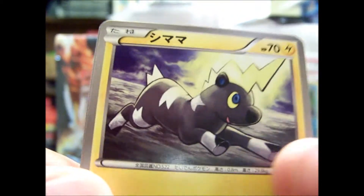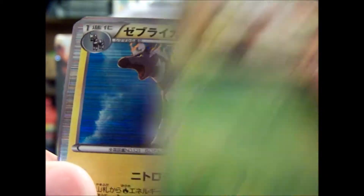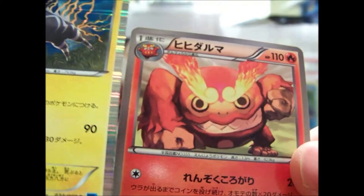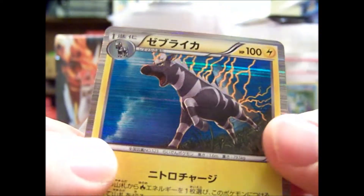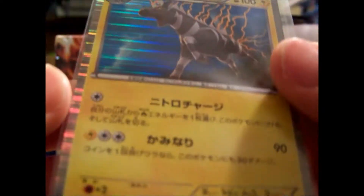We've got Blitzel, Purline, Cottonee, Holo Zebstrika, and a Dark Darmanitan. Really nice card.